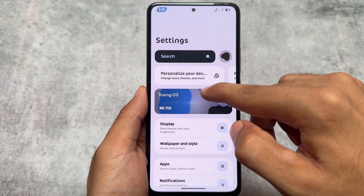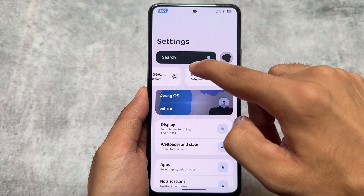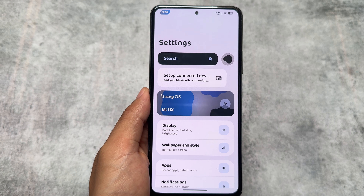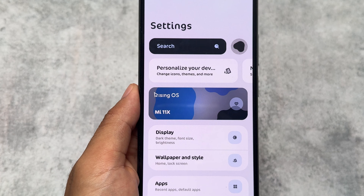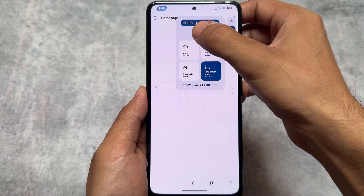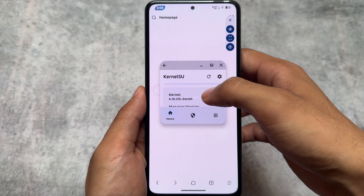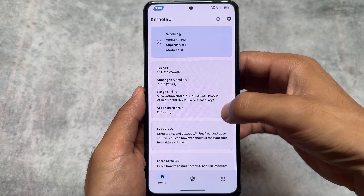There's a little bit of a Settings UI redesign, which might be user-specific — if you love it, great, but if you don't, you don't have the option to change it since these are major changes. Another change I found is in Game Space: if you try to open it now, you can launch any app in a floating window while using Game Space.